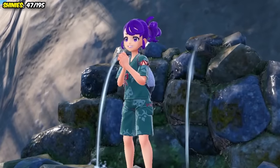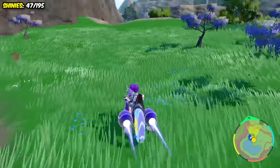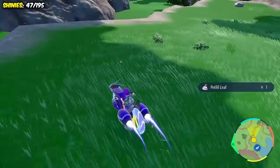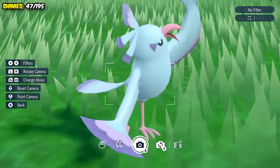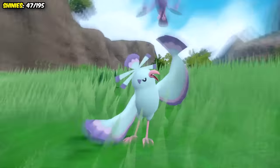Our next hunt was probably our quickest one this entire challenge, because after heading to the lake where you can catch Munchlax, you can use Ghost type boost to get a bunch of the Sensu form of Oricorio to spawn, and the shiny popped up in just one minute! The Sensu form is without a doubt my favourite of the four, and the same thing can be said about the shiny. It just looks amazing.